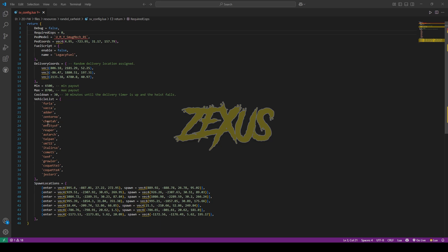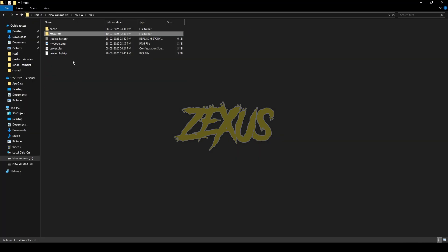We can also configure the minimum and maximum payout from here, and we can configure the heist cooldown — I'll be keeping it on 30 minutes. This is the list of vehicles; you can add any vehicle from here. And these are the coordinates of the spawn locations.